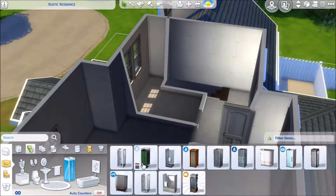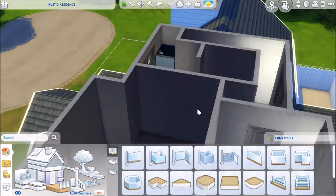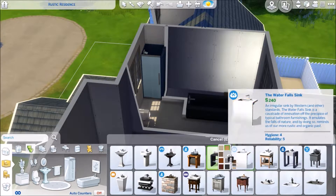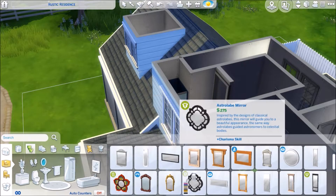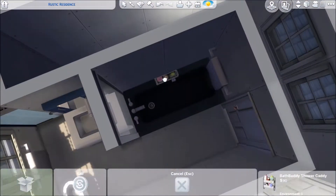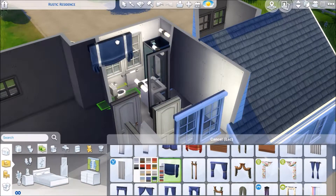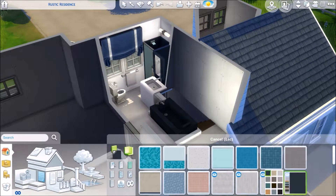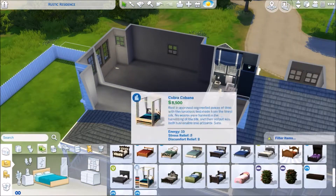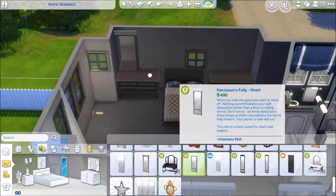Now that we've met the family, let's get to furnishing this place. Something I forgot to mention at the beginning: when I built this house, the Parenthood game pack had just come out. I think I started this the day it came out and I hadn't purchased it yet. So there are no objects or wallpapers or anything from that pack in this build, but I did use some of the create-a-sim items — clothes, hairs, etc. — on the family because I created them after I purchased the game pack.